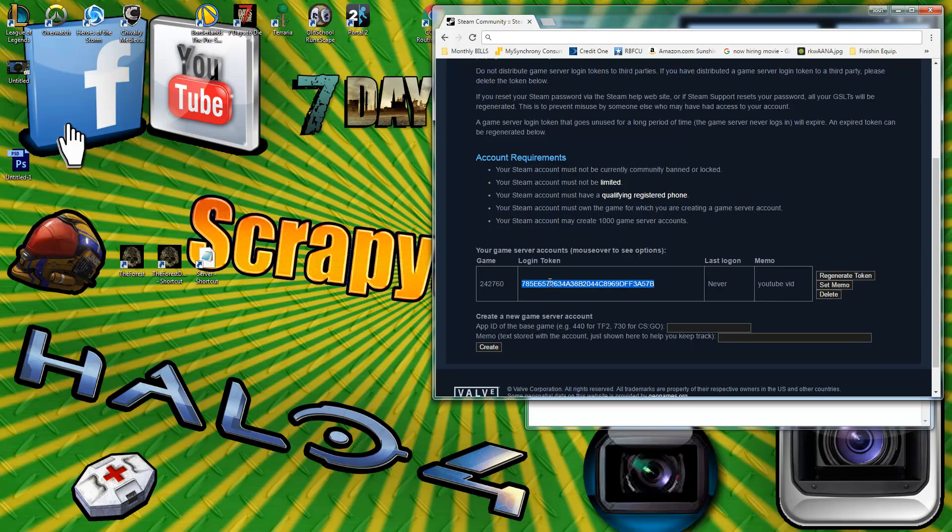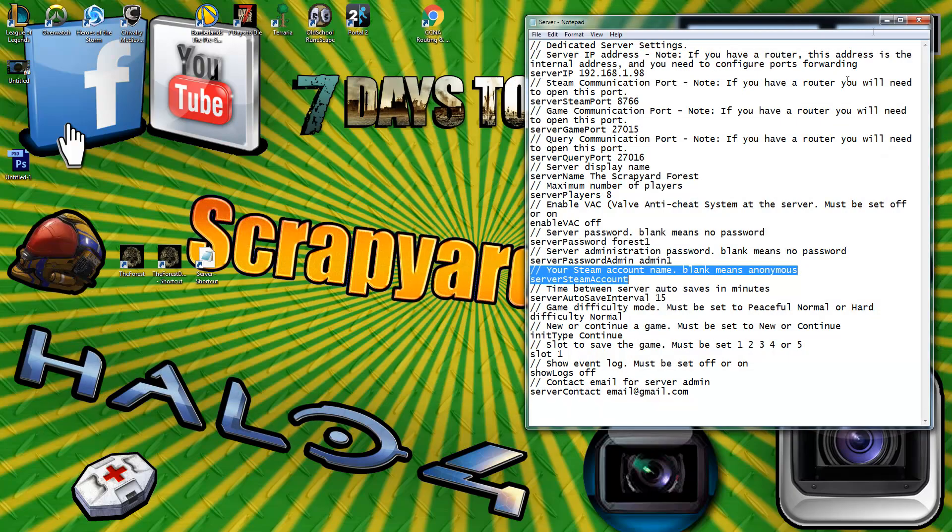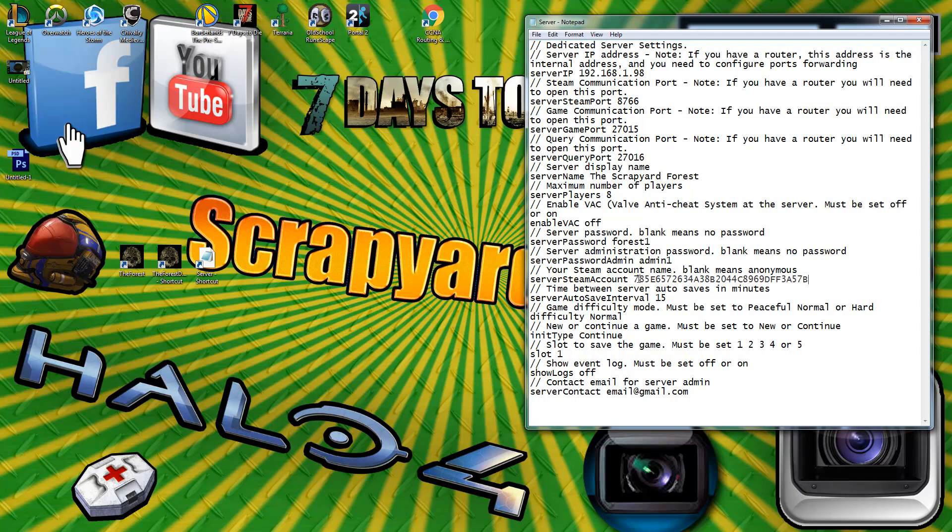Copy that token and paste it into the server file after the Steam account field. I change the save interval to five minutes — you can set whatever you want. Set game difficulty to normal, game type to continue so the game persists if someone leaves. I put my save slot on slot five since it's hardly used. Enable event logs so you can see what your server is doing, and enter a contact email.